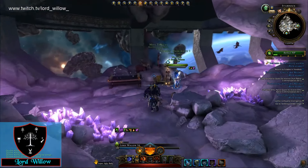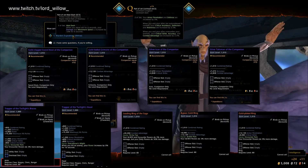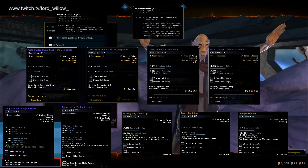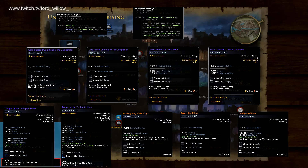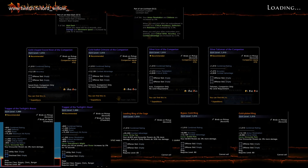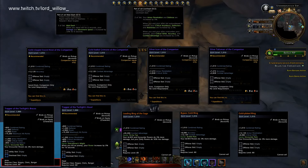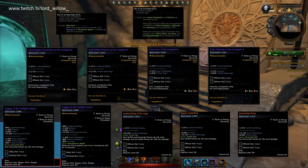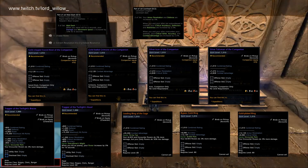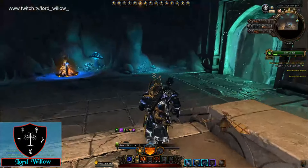Like all new modules, we will also have new PvE equipment available, as seen in the video. These include a new weapon set, neck, belt, artifact set, rings, shirt, and pants, as well as a plethora of new companion equipment. Companion equipment will be obtained from the new Warden Master Expeditions, while most other items will primarily be obtained from the new Tower of the Mad Mage trial.